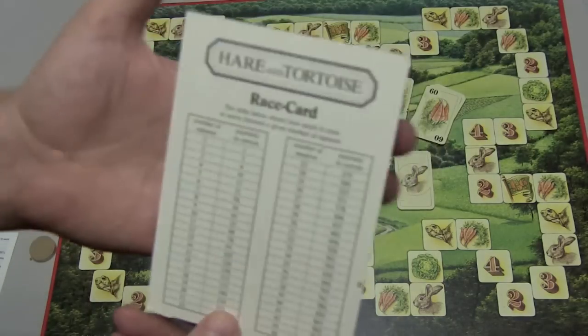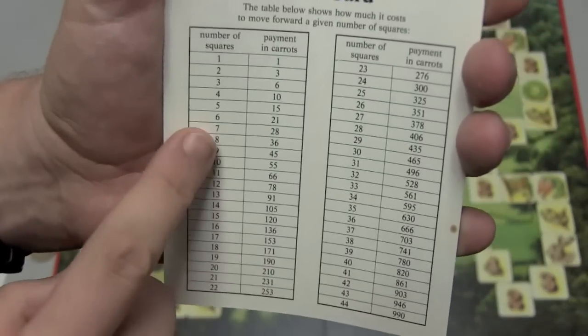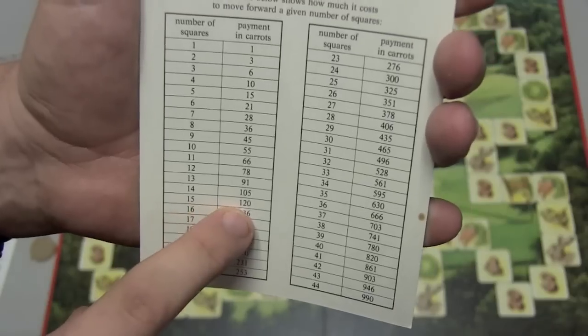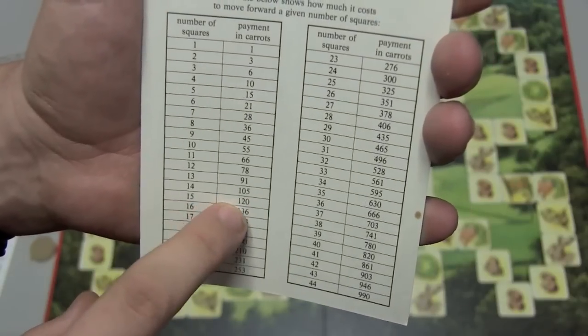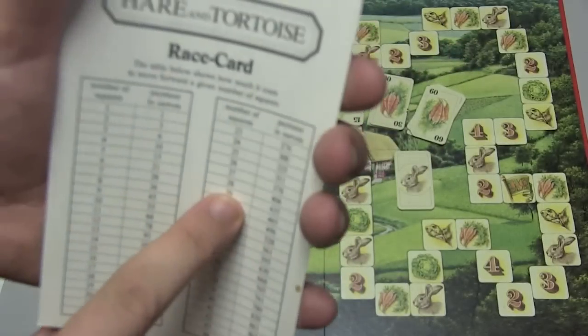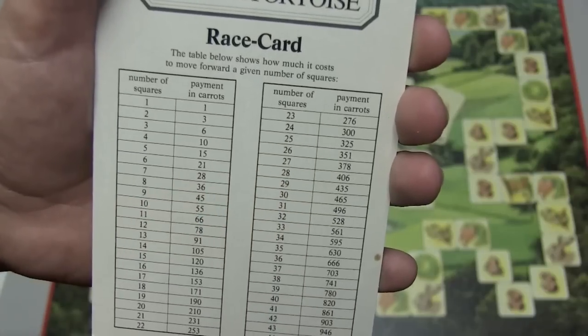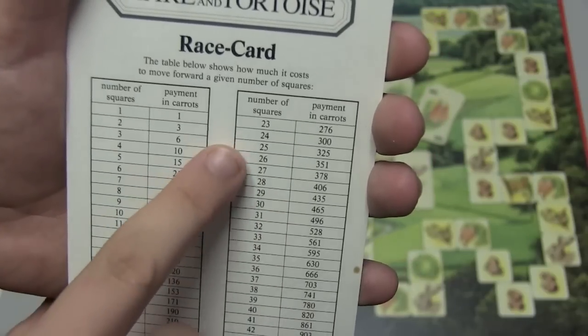Everybody has a race card, so let's look at this for a moment. You can see all the different numbers here. If you want to move a certain number of spaces, this is how many carrots you need to pay. For example, to move 15 spaces requires 120 carrots. It really does get ridiculous as the game goes by, but it's there. I don't think I've ever gone more than about 23 spaces or so, but you can.